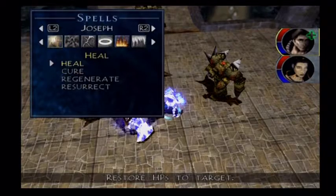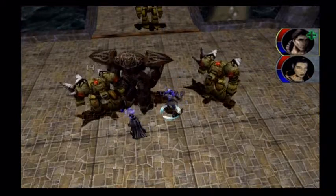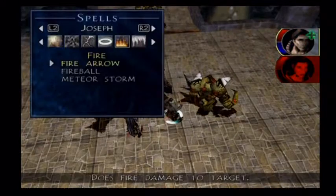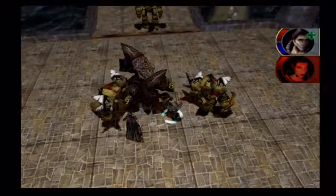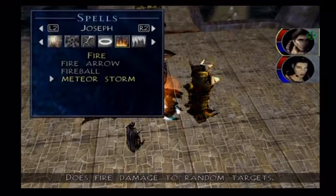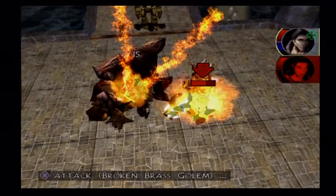Chain attacks will not work here because those tentacles are designed to interrupt your chain attacks. I'm going to put Regenerate on Joseph and now spam the crap out of Meteor Storm. Yeah, he resists it, but it's still totally better than any other form of damage you can do. If all four of those hit, that's a good 80 damage, so I don't care that he resists it.